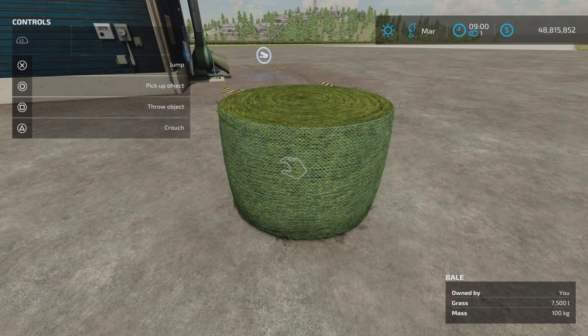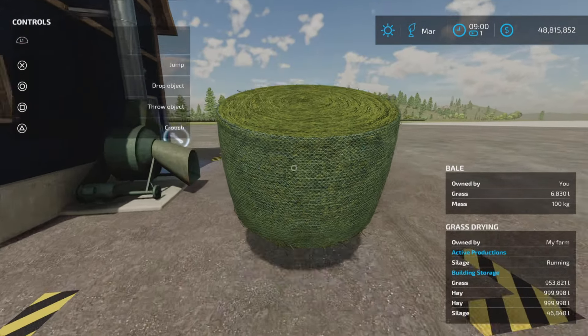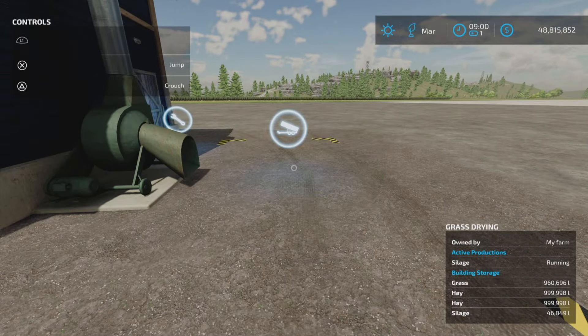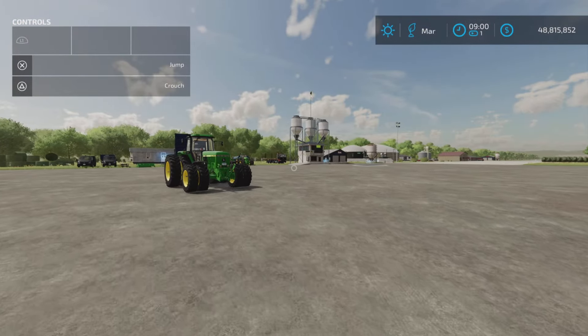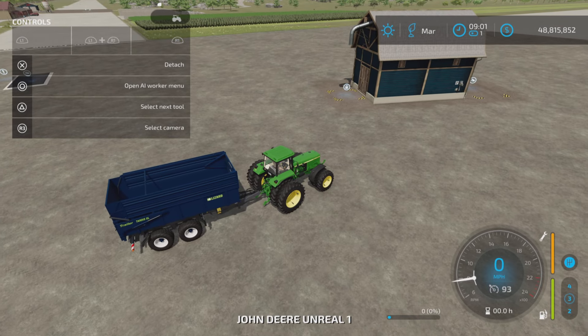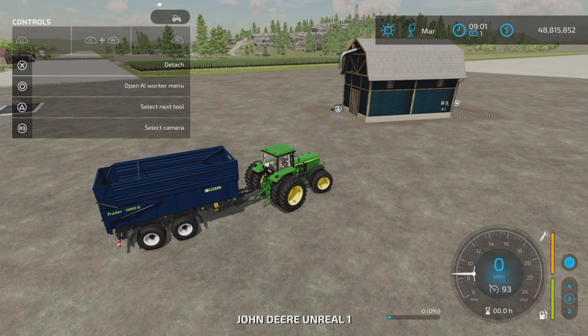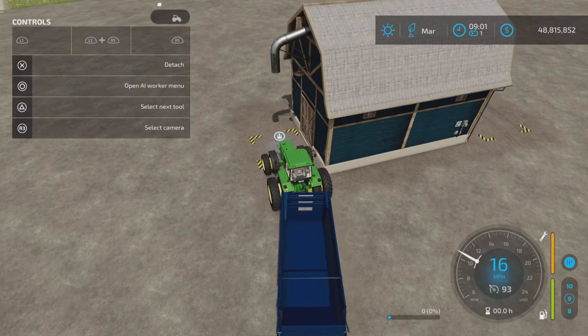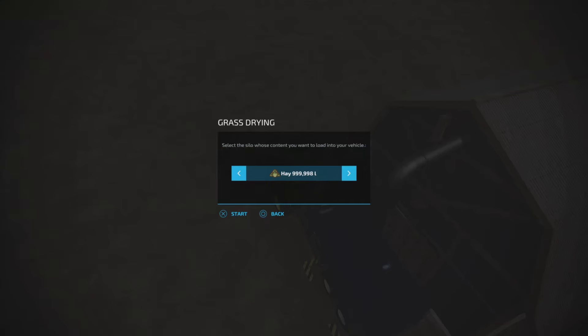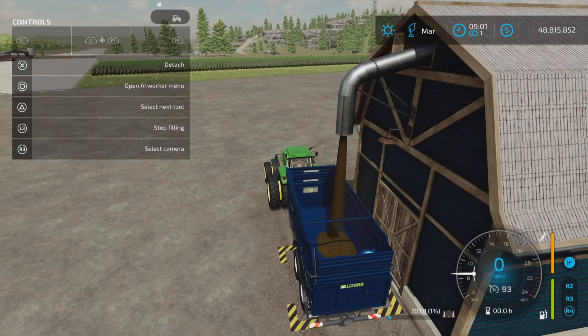So grass bale going in — poof — no problem. So grass and hay, let's have a trailer here. And I'm hoping to see that I'm able to pull out all the different products. We got hay, grass, and silage — yes indeed. So they are all able to come out. Let's pull out silage.